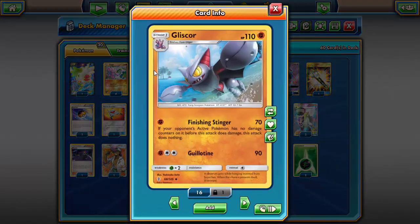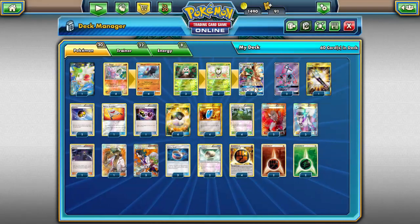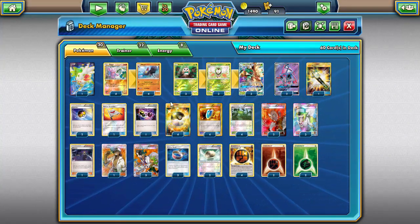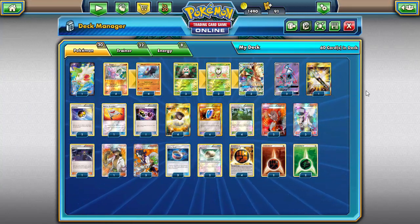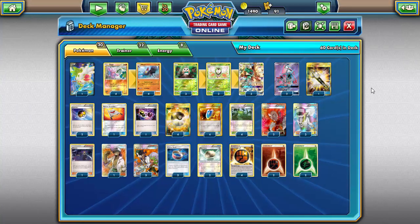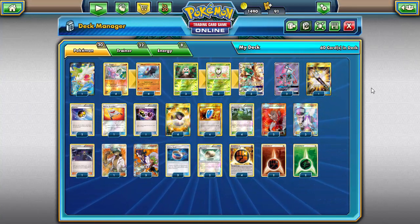On paper though, with a Choice Band and a Strong Energy, you're doing 120 damage for one energy — which is absurd. With Kukui you're doing 140, literally doubling the base power of the attack. So one-for-70 is actually a very good attack cost. However, Gliscor just isn't good enough — 110 HP doesn't have the longevity. You need Decidueye up to take advantage of Finishing Stinger. It's a bad deck, but it's really cool when you get it going.